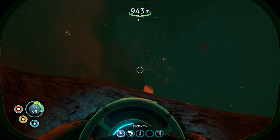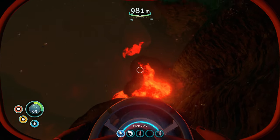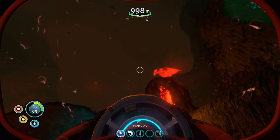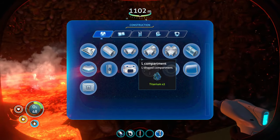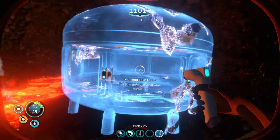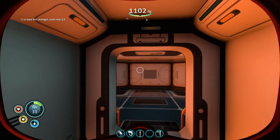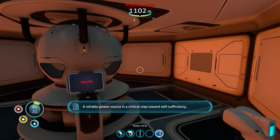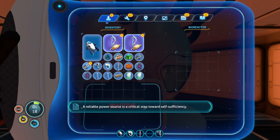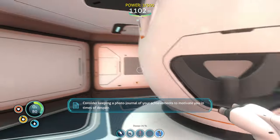Drop down the hole and head towards the inactive lava zone — don't go too far. At about 50 or 40 oxygen, as far as you want to push it, whip out your habitat builder and make a multipurpose room, a hatch so you can get in, and then throw down a bioreactor in the middle. Throw in one of your ghostweed seeds, and you've got oxygen coming your way.